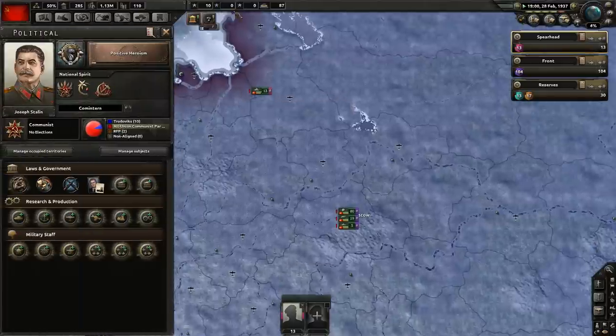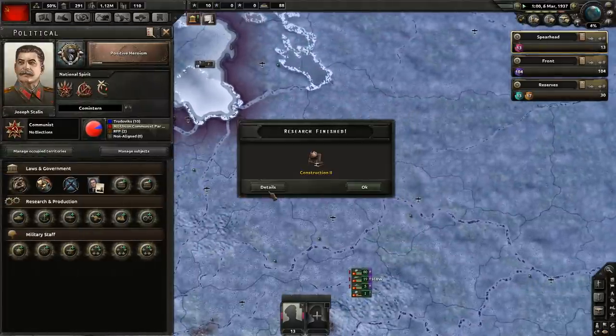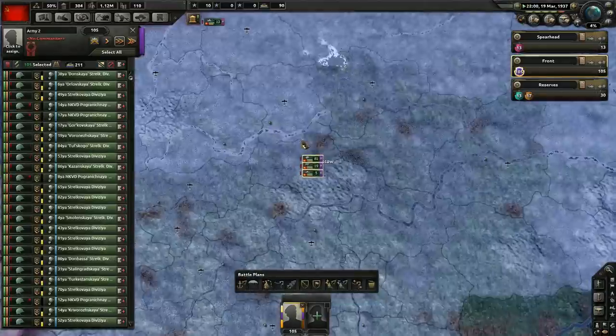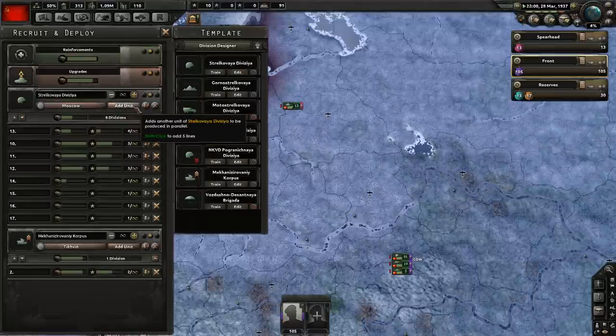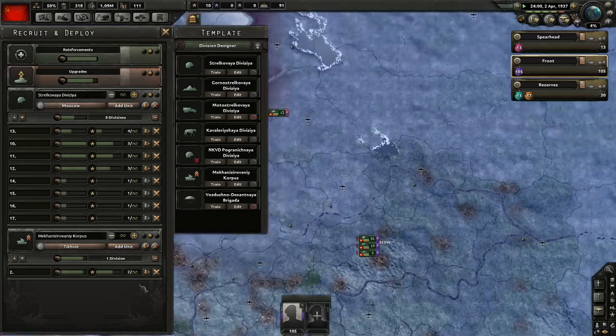I'm going to go for positive heroism — that lowers the effect of the purge. Radio is a really good one because of reinforce rate, so we'll go for that now because we'll use it in the civil war. Our guns are now at about 2,000 — we're almost caught up, so now we can make some more extra tank divisions and some extra infantry divisions as we move forward.